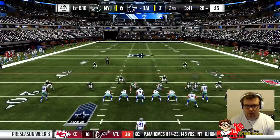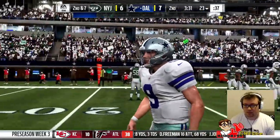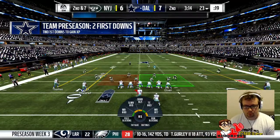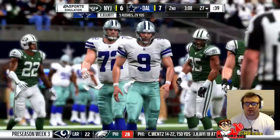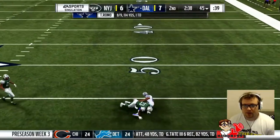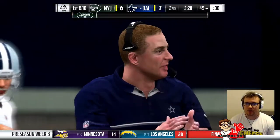They are trying the field goal. Julius Thomas makes the catch again - probably shouldn't have thrown that one, it was a bit close to the defender. Covering so well in the zone. Let's see - 5 for 29, that's not too bad. That's a lovely pass with pressure all around me, two players in my face - we hit Michael Thomas for a big gain, 18 yards and a first down.